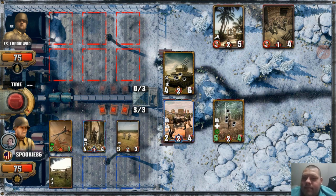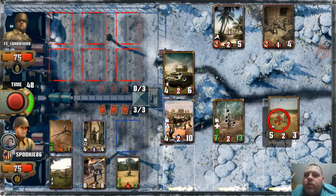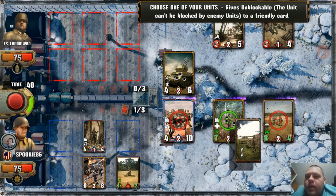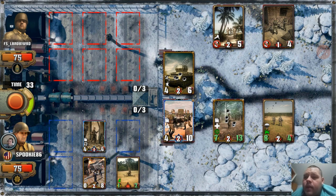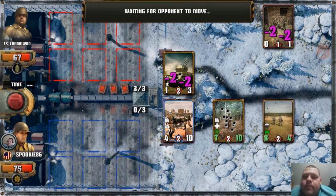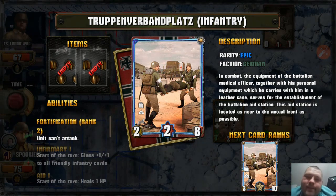Absolutely not. Beastie. I need to start dealing some damage here, so we're gonna bring out this guy and make it unblockable. Now if it survives it'll end up with six health, because this guy gives a plus one, plus one per rank to all friendly infantry cards. He's fortified, which means he can't attack, but that works.